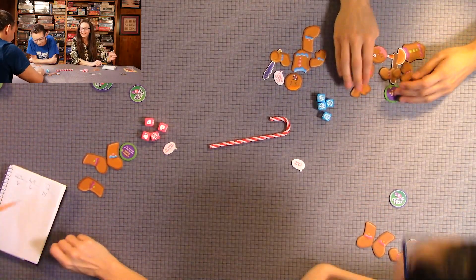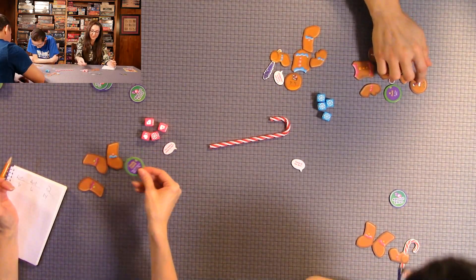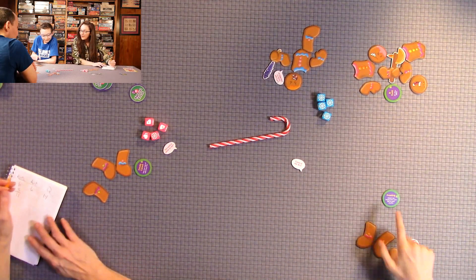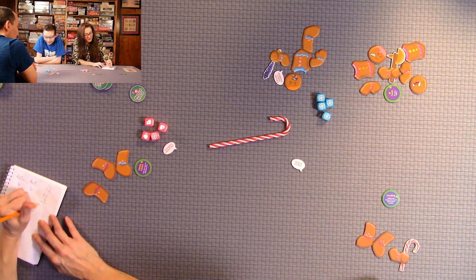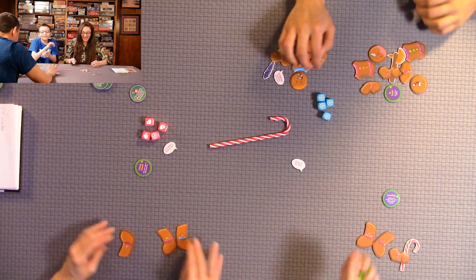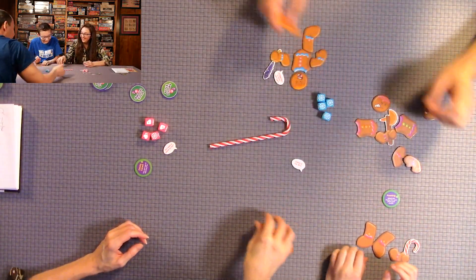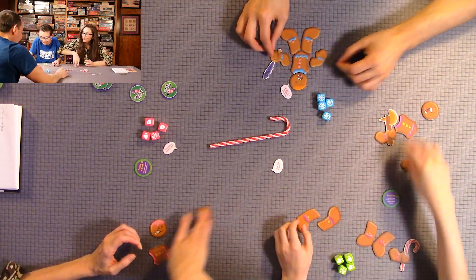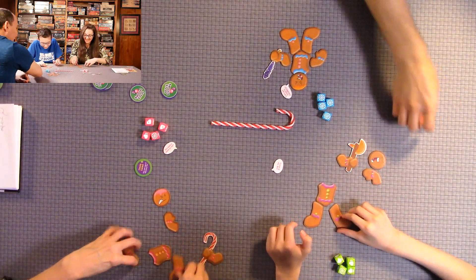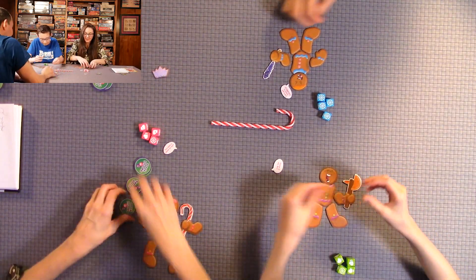Tallying Round 2 scores: Anthony has two for his special treat plus three body parts for five total, giving him four points this round. After two rounds: Quentin has 19, Anthony has 18, and mom has a measly 11. Mom declares she needs to win Round 3.